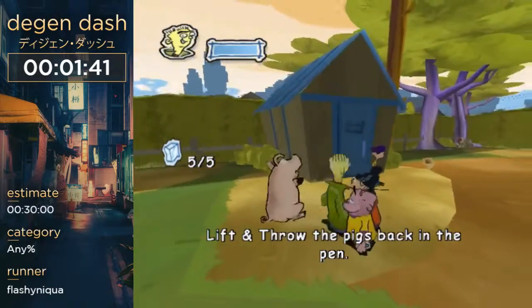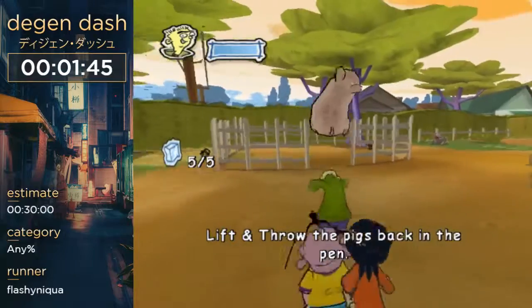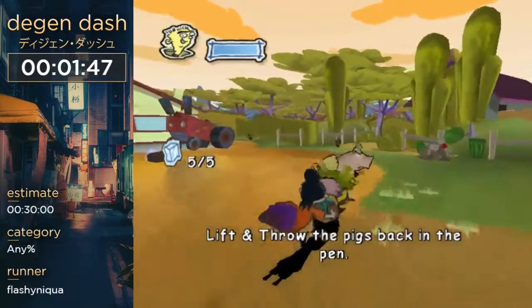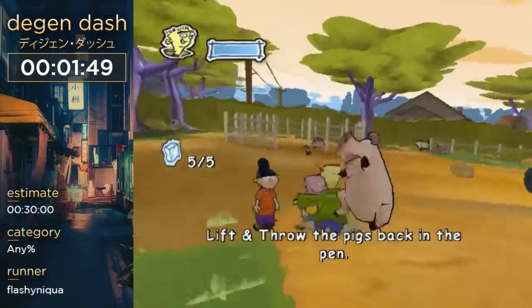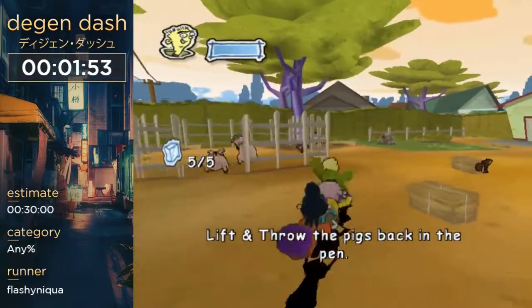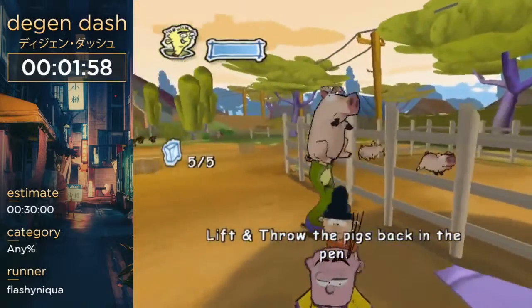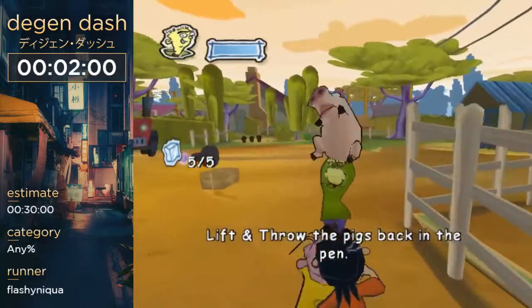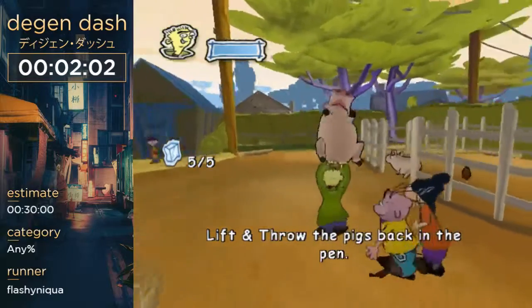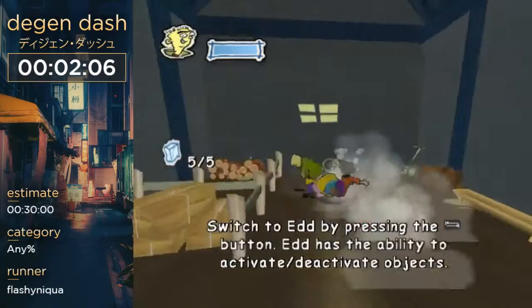Now here's another part of RNG — the pigs, or the Wolfrids, or whatever. I need to throw these pigs into their pen. This is actually pretty good RNG — this is solid. I think their spots are always in the general same area where the pigs spawn, but then they start moving around, and depending on how they move it could be pretty bad.